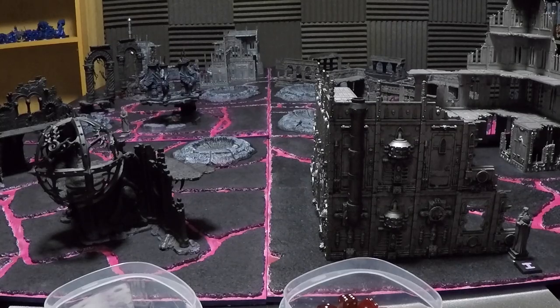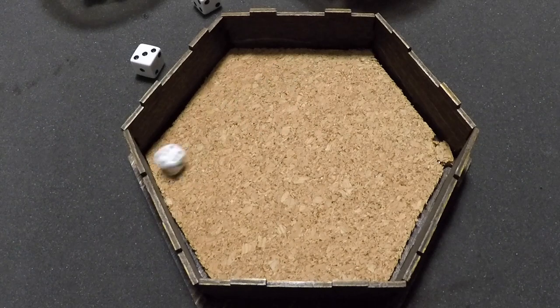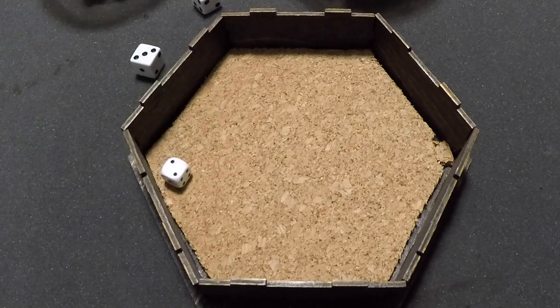We now roll for where the two armies will deploy. On a 1, 2, or 3 the Death Guard will deploy on the near side and Tzeentch on the far side; on a 4, 5, or 6 it's reversed. Getting a 6, so Tzeentch will deploy on the near side and Death Guard on the far side. Rolling for who deploys first, getting a 2, so Death Guard will begin deploying first. We will be back after the deployment.